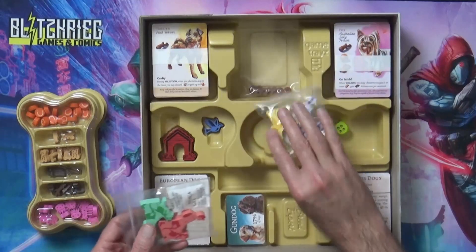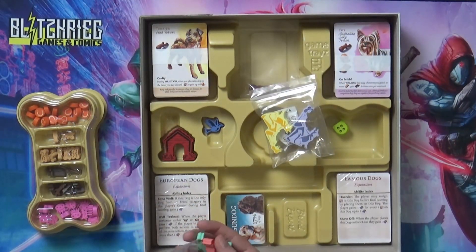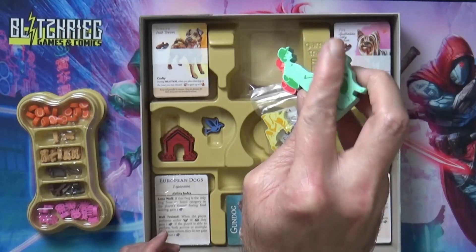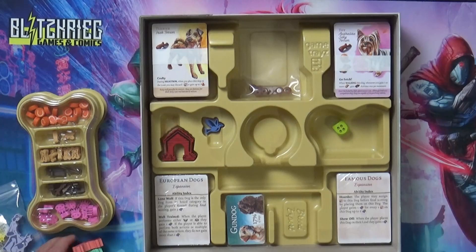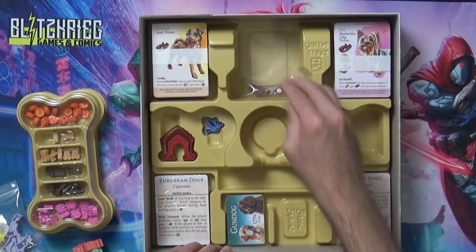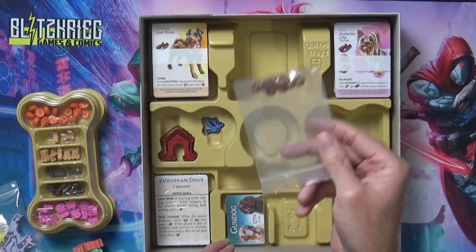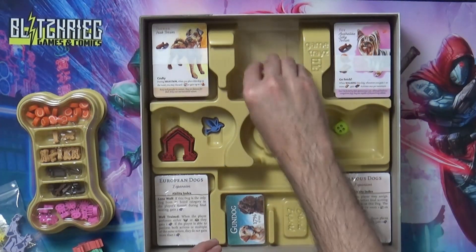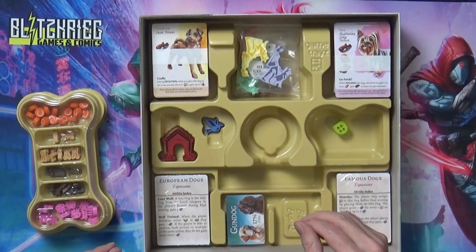What else we got down in here - these just look like more things for each color, and I'm assuming these are where your dog walker is on the path to show your position. Then we got some baggies - I almost threw that baggie away, but that's actually what we're going to need for the dials. So we'll put that back and take a closer look at these cards.